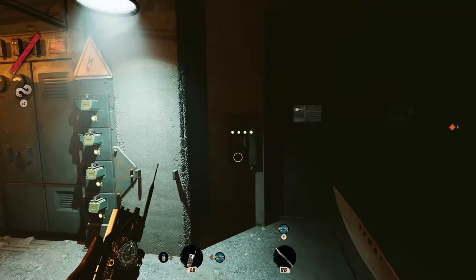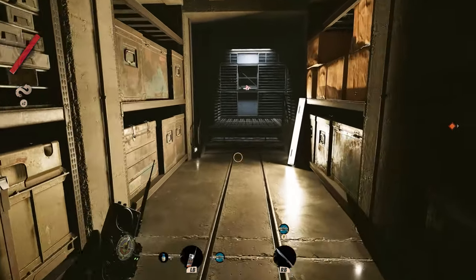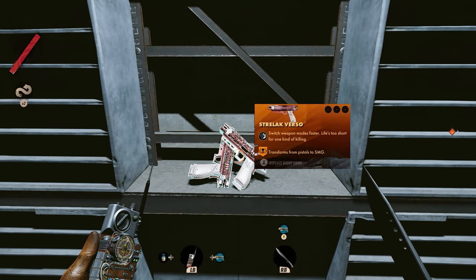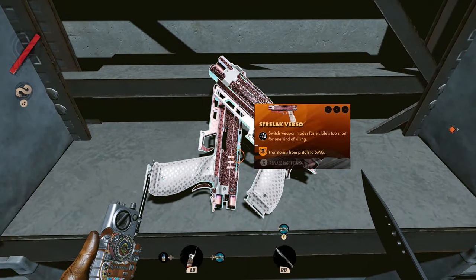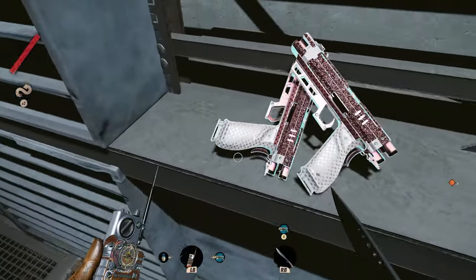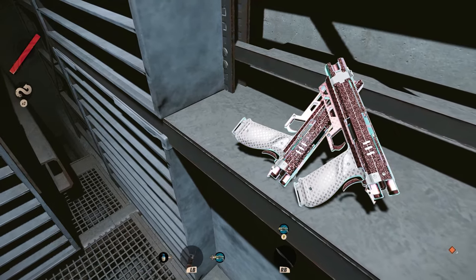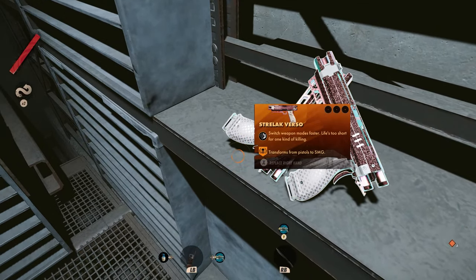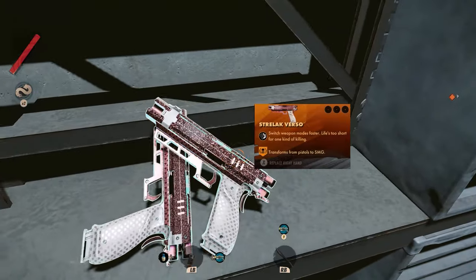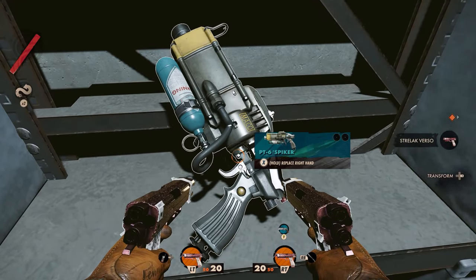Drop your battery in there. That is gonna activate this panel here. Press the panel and head all the way to the back. There they are — look how beautiful they are. Oh, they're beautiful. They sparkle. They couldn't be more beautiful. It's almost something like you don't even wanna pick them up — you just wanna let them sit there and sparkle. I'm just kidding, we're gonna grab them. Alright, so we will grab this. Pick them up.